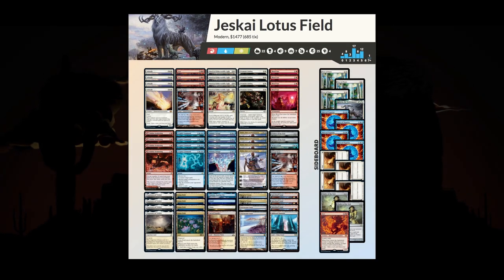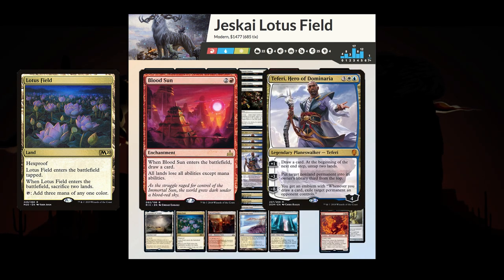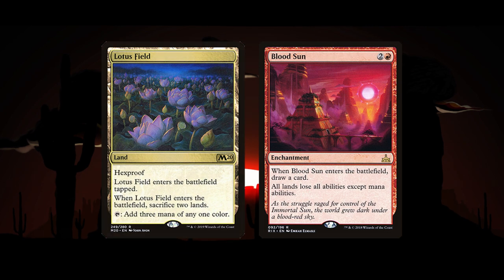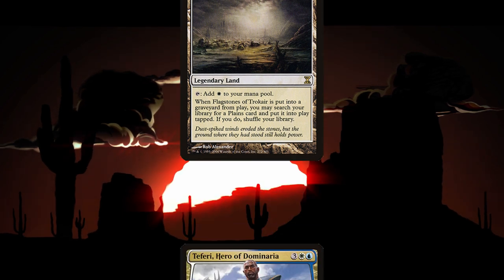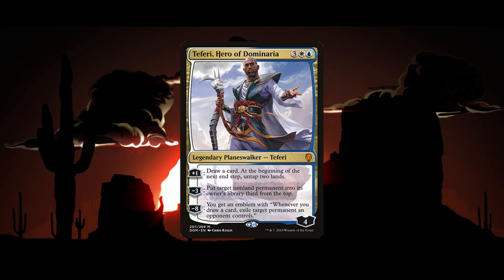Jeskai Lotusfield is a control deck that looks to abuse the synergies between Lotusfield and Blood Sun, Teferi Hero of Dominaria, and Flagstones of Trostani. With Blood Sun in play, Lotusfield will enter untapped and not have to sacrifice any lands. Flagstones can fetch any plains, making the sacrifice less painful, and Teferi Hero of Dominaria can untap Lotusfield in your end step for high mana value plays.